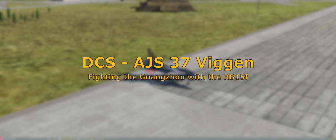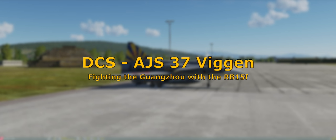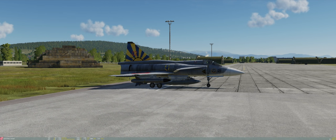Hello everyone, CreativeFun here back again with another video. As the title indicates, we are taking on one of the new Chinese warships added recently to DCS. It's a Chinese destroyer which name I cannot pronounce, so I'm not going to try. Regardless, we're going to take on this Chinese destroyer which is supposedly current-gen, and I want to see how the Viggen — a fairly old aircraft with only a slight upgrade to the AJS in the early 90s — can handle a ship like that.